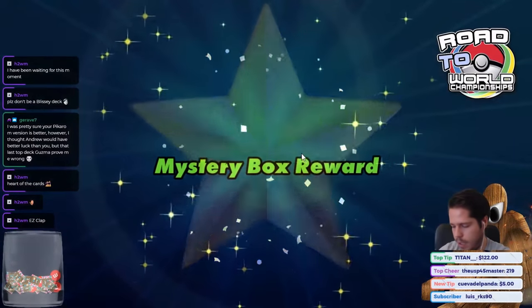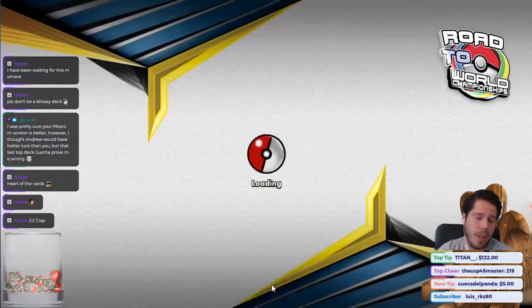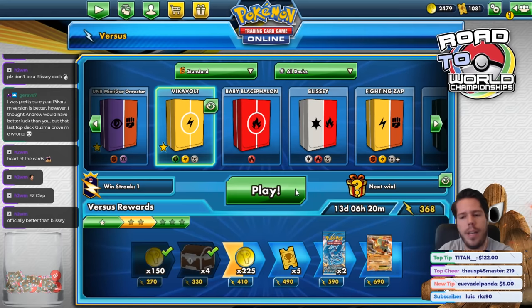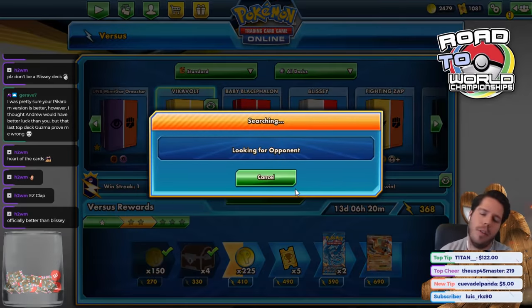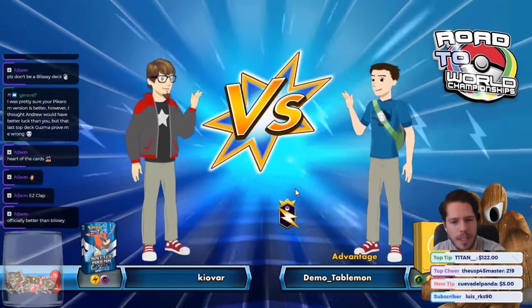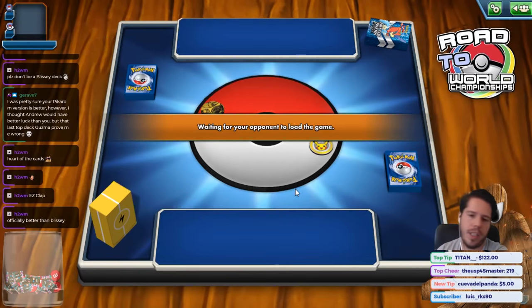I feel like my opponent's Greens was super greedy - you need to establish more basics. In the end we don't find out what else my opponent was playing, but based on the stadium and the Kyawe I assume it was some sort of Reshizard Greens version. This is already officially better than the last deck!